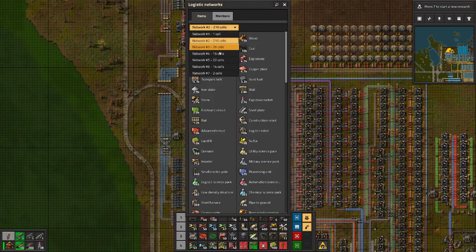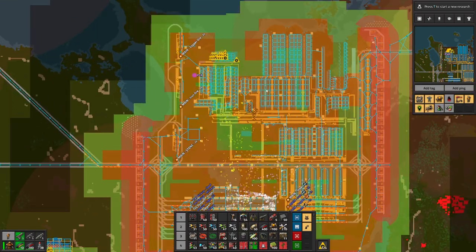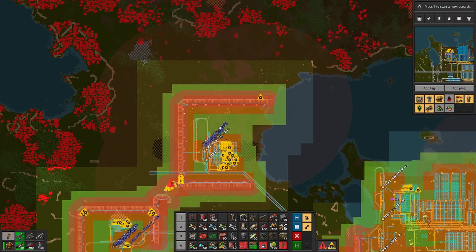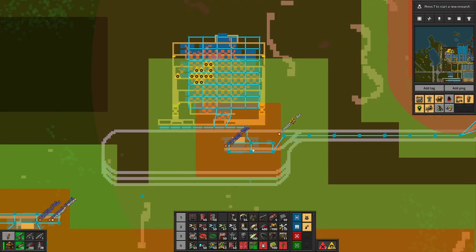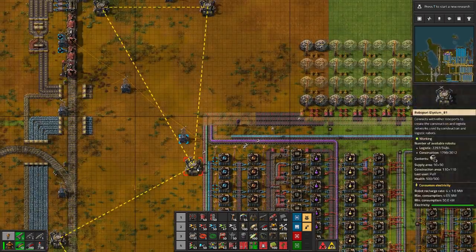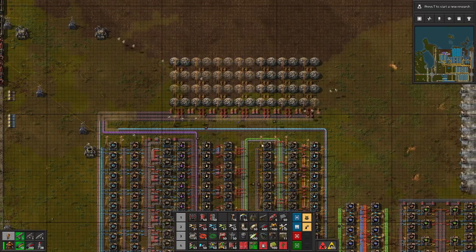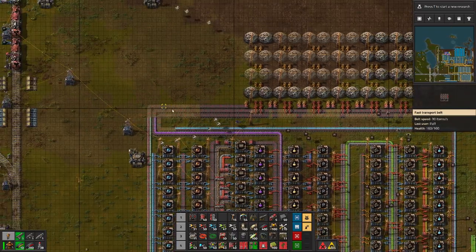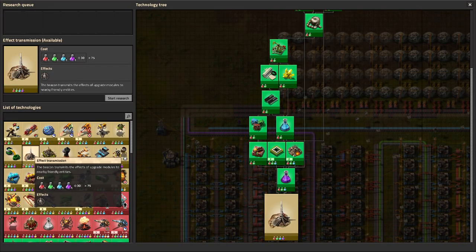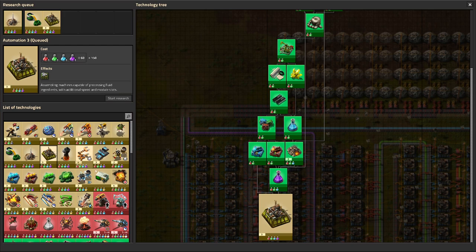How many logistics cells do we have? Two cells — this doesn't look good. If all of this is a single cell, all of that is a single cell, all of that is a single cell — alright, two. That's okay. Now here is our build — we connected it to give it power. Now we have the power and it's just a matter of waiting a little bit. We'll start the research by researching a couple of these things. They're like super straightforward. And logistics 3 — yeah, we can do lots of stuff now.